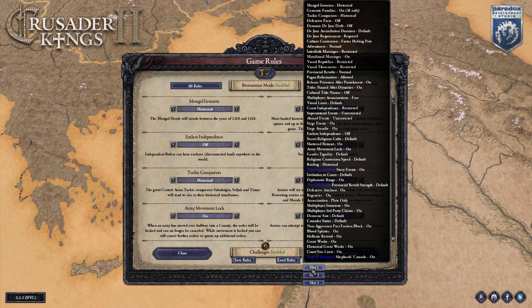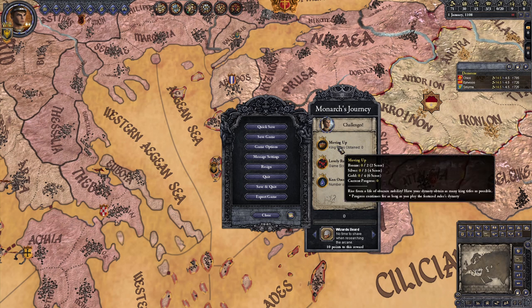Anyways, here's my ruleset — my list of purely cosmetic mods that don't interfere with unlocking these challenges is also in the description. Here are the three challenges for today. The first is Moving Up: have multiple Kingdom titles under the control of your dynasty at the same time. Two for Bronze, three for Silver, and four for Gold. This can be completed for as long as you're playing the Angelos Dynasty.